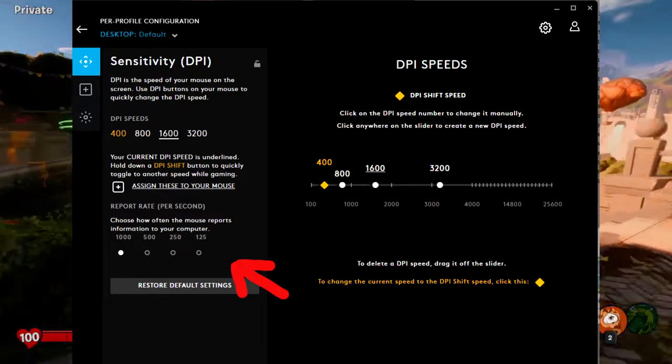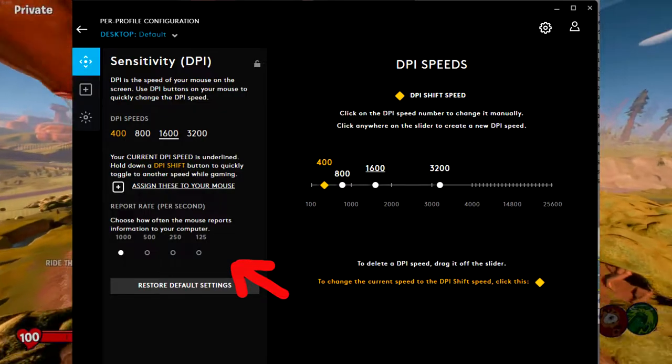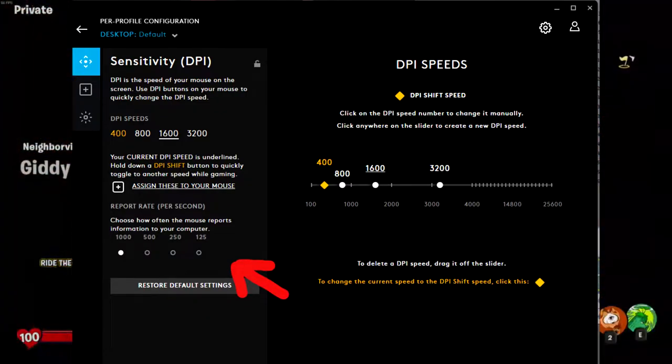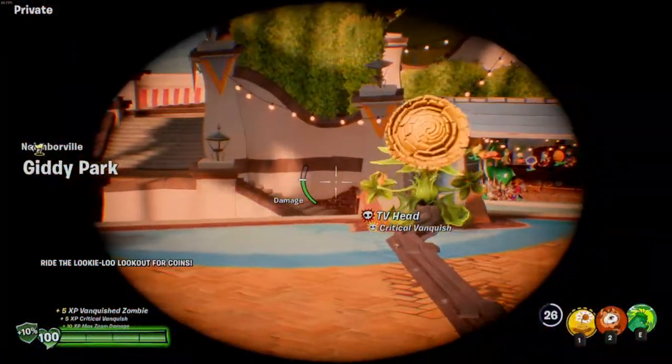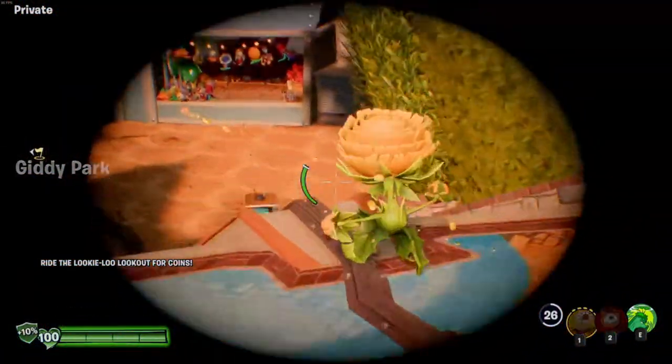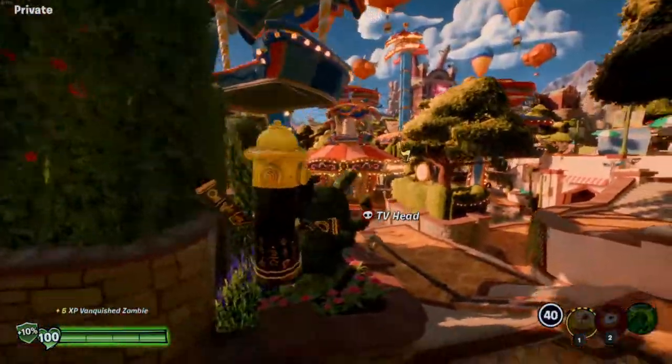You have to open your configuration program for your mouse and set the polling rate to a lower value. The option should either be labelled polling rate, refresh rate, or something similar. In order to find out at what point it becomes usable, try it out for yourself. For me, the polling rate becomes fine at 250 Hz.